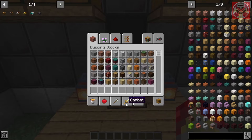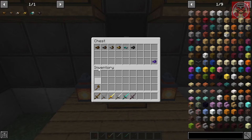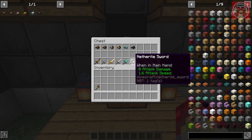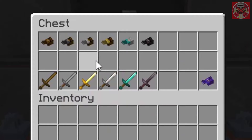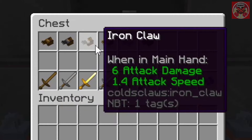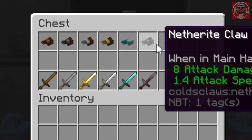All of these do the exact same attack damage as the swords do. The only difference between the claws and the swords is that they have a slightly slower attack speed than the actual swords.